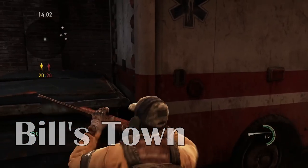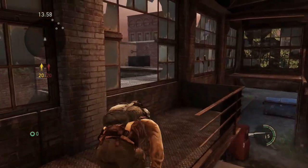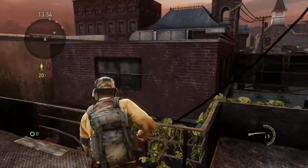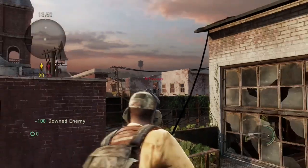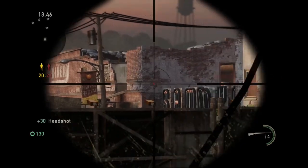So Bill's Town — one of my favorite spots to go is up the rafters here and over to this corner, where you have a pretty good angle on anyone that is either heading in towards the Sammy's box or sniping on the other side.